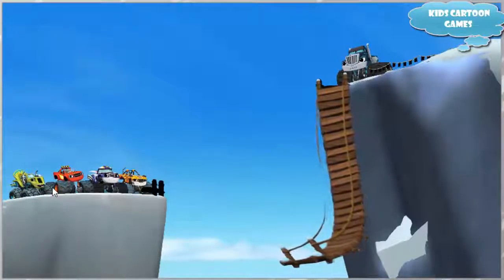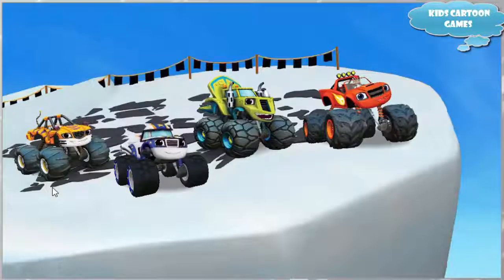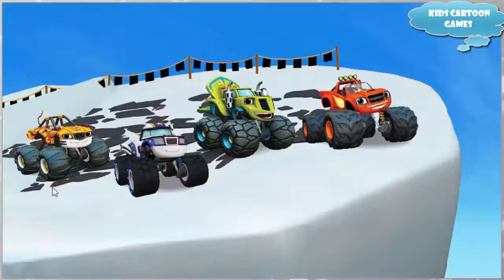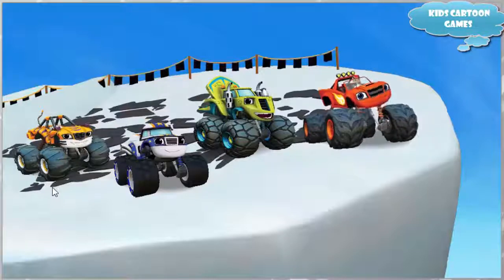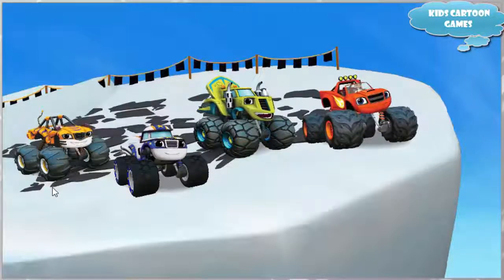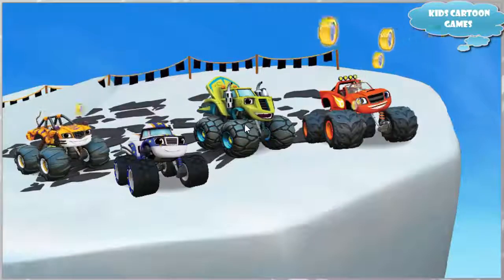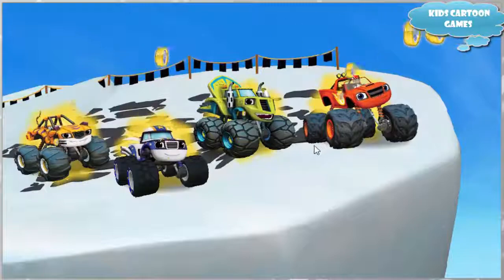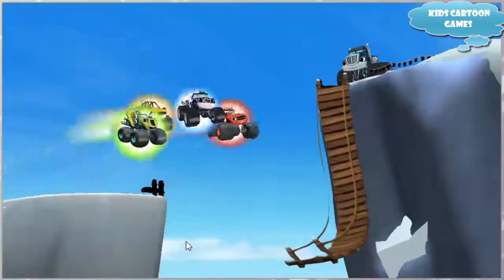Oh no — Crusher broke the wooden bridge so no one else can finish the race to the top of the world! But all the golden tires we collected can help us build blazing speed to jump across together. Click on us to activate blazing speed. Click on the golden tires to give us blazing speed.